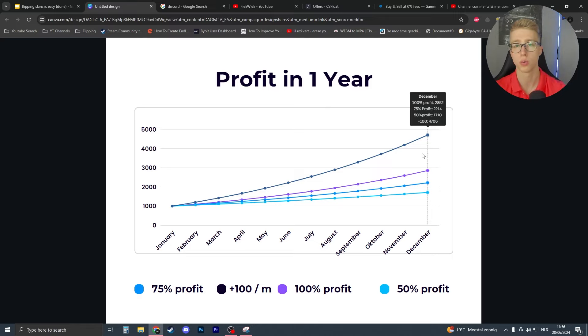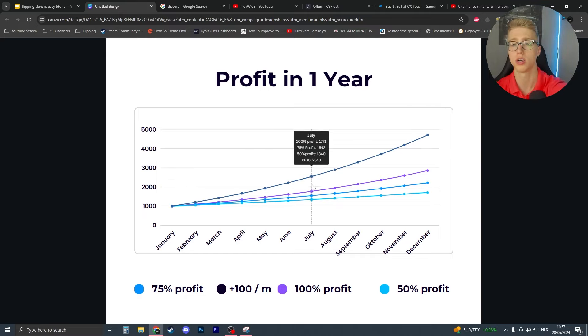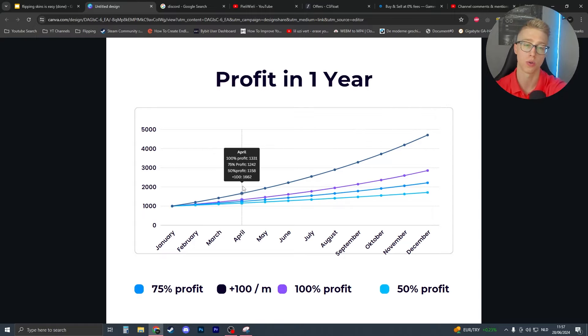That's the power of budgeting and compounding. If you can add even 100 dollars per month from outside income, you'll make significantly more by year's end. Try to keep spending to a maximum of 25% of your profit — aim to stay near the 75% reinvestment line. It's an exponential graph, so the more money you keep invested, the more you make in the end.